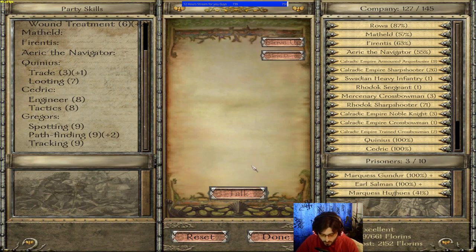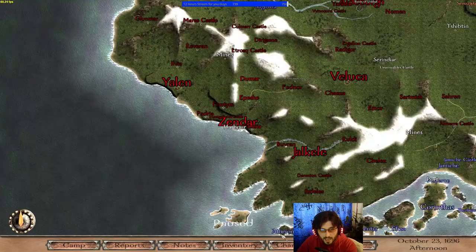That should set you up well for the rest of the game. Remember that companions you're making into vassals will also have their own lord traits and character traits, just as your main character does.